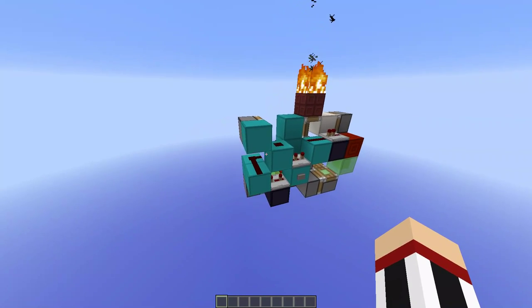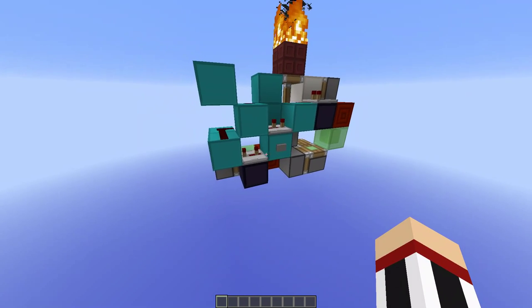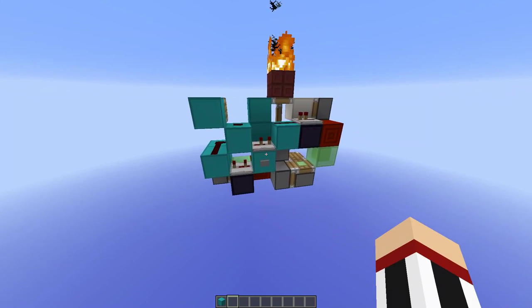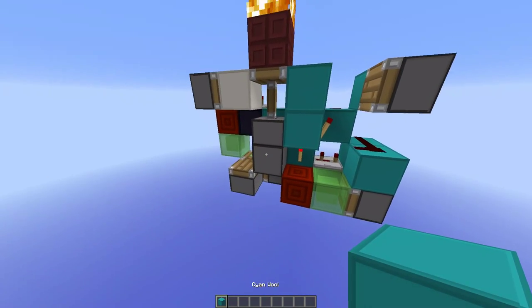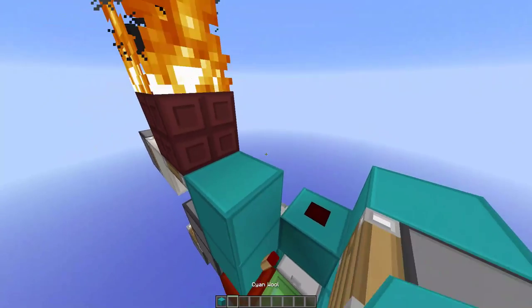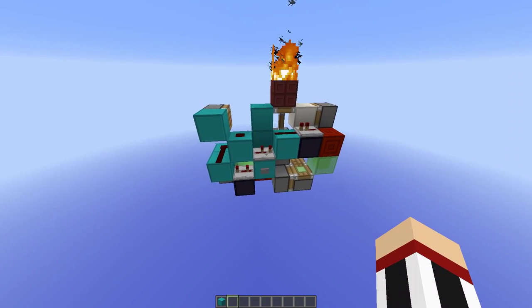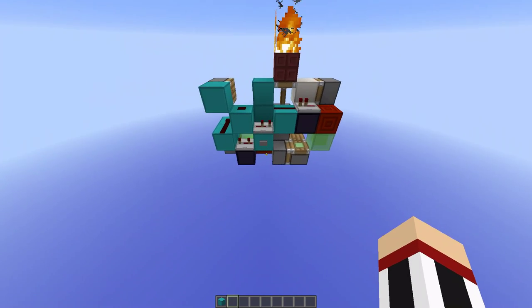Unfortunately this design does suffer from a bug with redstone updates and pistons, which causes it to be corona-dependent. You may have also noticed that the dispenser fires on the following edge — so when the block goes back into position — but that's a sacrifice I had to make to get it this size. I think it was probably worth it; it's only 48 blocks.